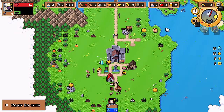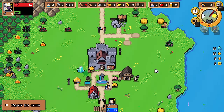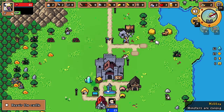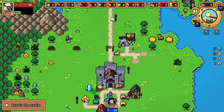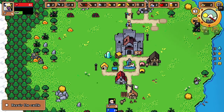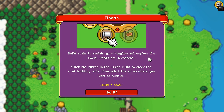I'm going to fast-speed it up. I need stone apparently. Let's get that going. Build roads to reclaim your kingdom and explore the world - click the button in the upper right to enter road-building mode and draw the area where you want to reclaim.